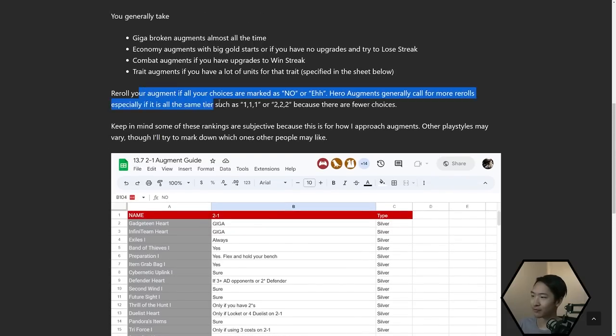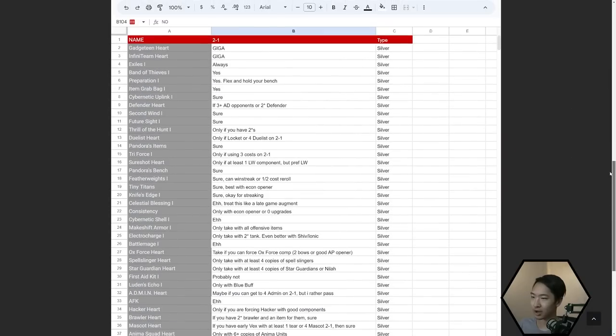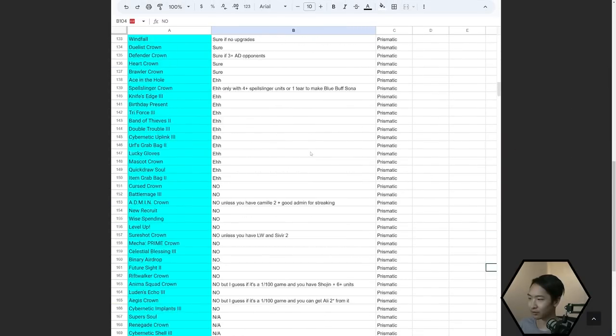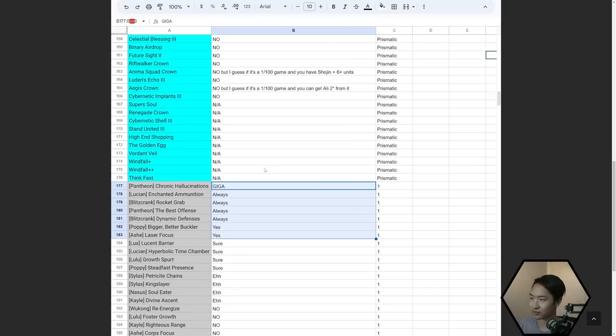Speaking of rerolls: if you ever get a hero augment and you get a 1-1-1 or a 2-2-2, you should almost always reroll aggressively because there aren't that many of those augments available. We have around 25 hero augments and you could see around 15 of them using all your rerolls. So if it's a 1-1-1, always be aggressive and try to go for one of the top five augments if it makes sense for your board.